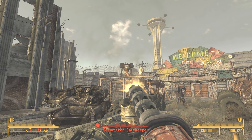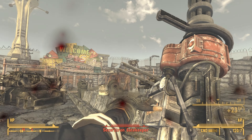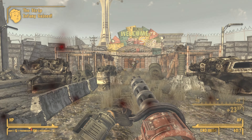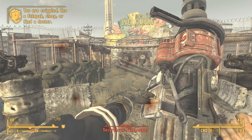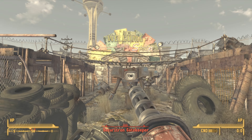The CZ 57 Avenger is a really unique minigun. It has a much faster rate of fire, which means the moment you take your gun out and start firing you fire almost immediately — it doesn't have that warm-up phase that a standard minigun has. On top of that, the weapon spread is a lot smaller compared to a standard minigun, making this gun a lot more accurate.